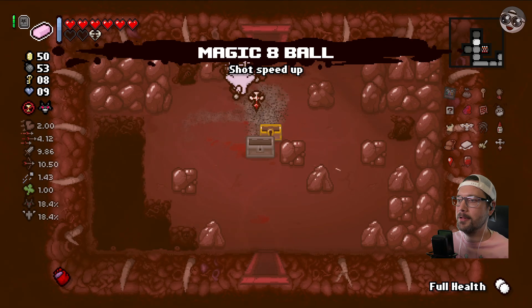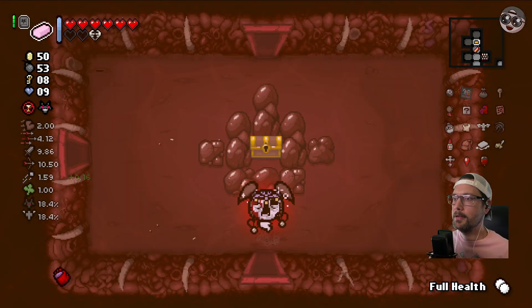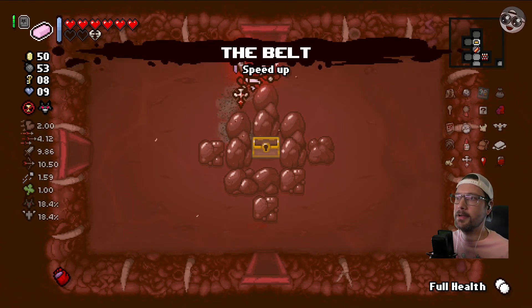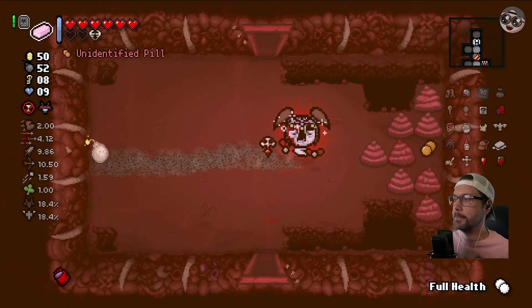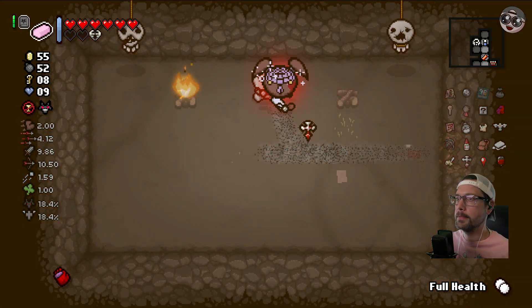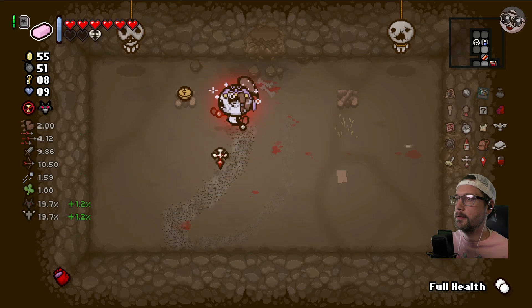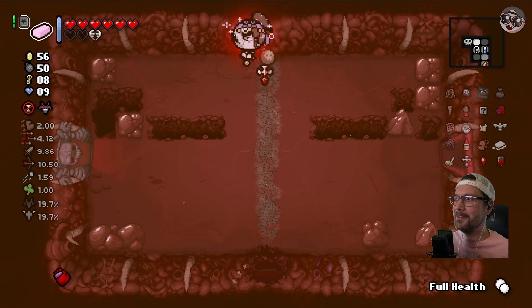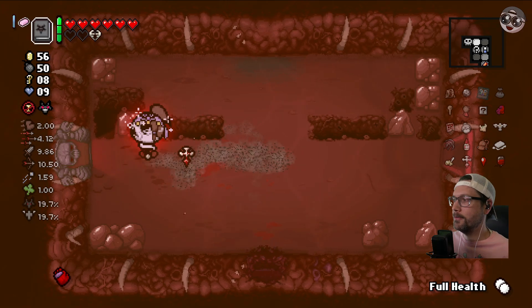Eight ball - get a Hermit card. Another speed upgrade - I guess I think we're already maxed out. Can bomb here - everybody's gone. All right, we are ready for this boss fight here.